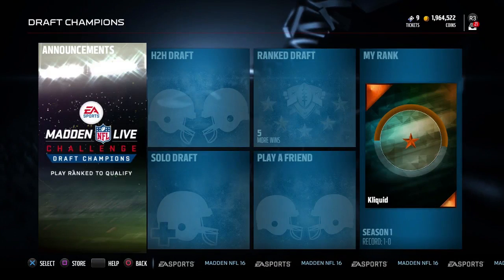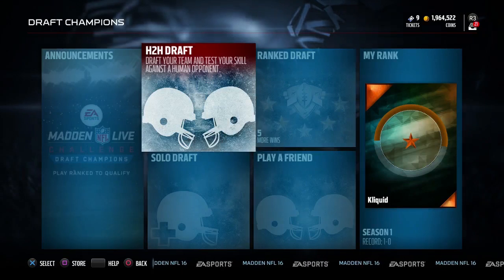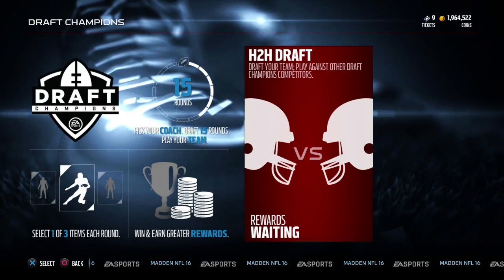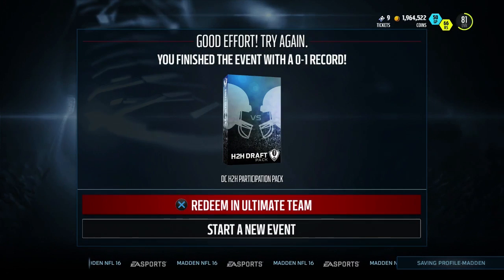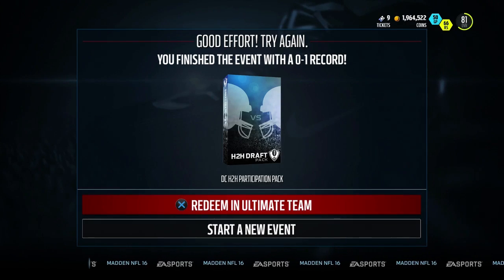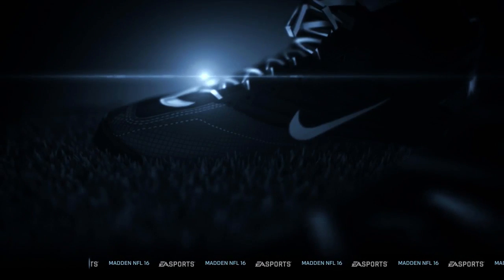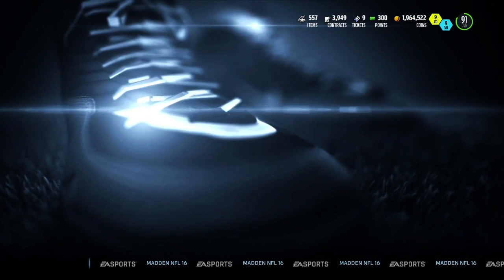We're gonna go back to gameplay and start up a head-to-head draft in Draft Champions. You can see I have a reward waiting because I already did this once. What I did was go in and close out of the game immediately — so I got a loss, but this isn't ranked so it doesn't really matter. Then we redeem the reward in Ultimate Team.